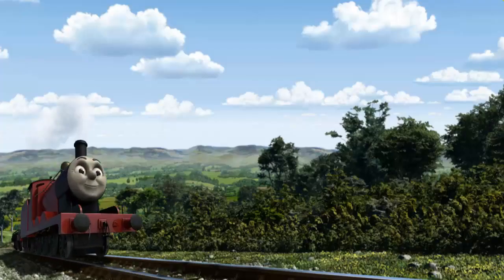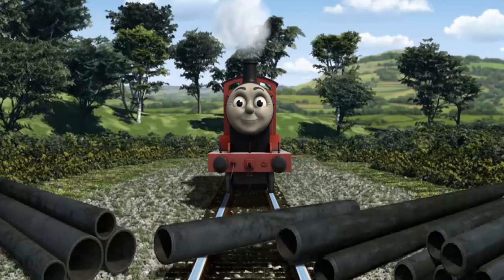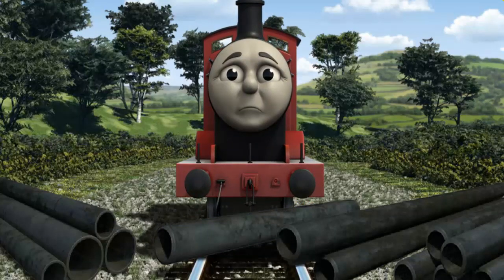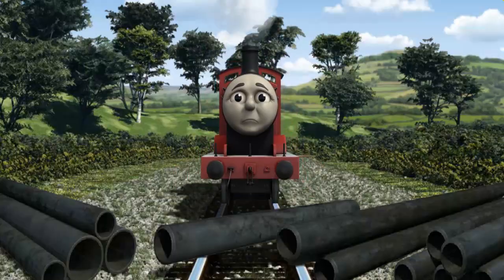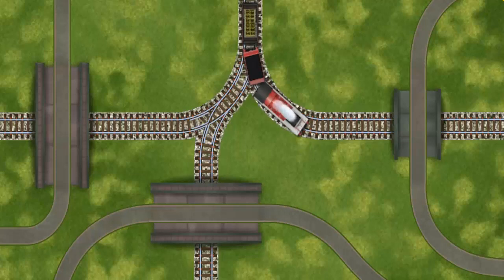James pumped his pistons and puffed out of the docks. Suddenly, the tracks were blocked. James had to stop — he needed to go a different way. Help James find the track that goes under the shortest bridge. Let's go.